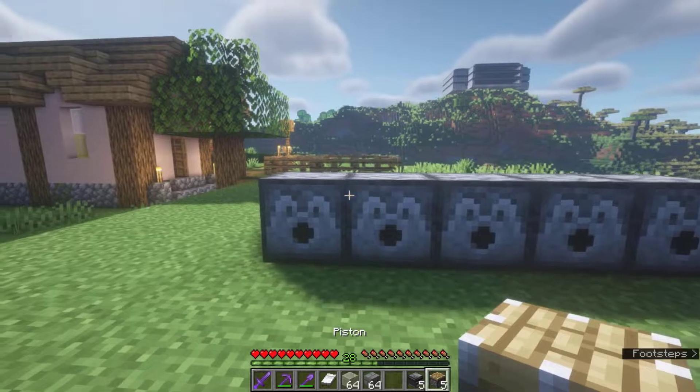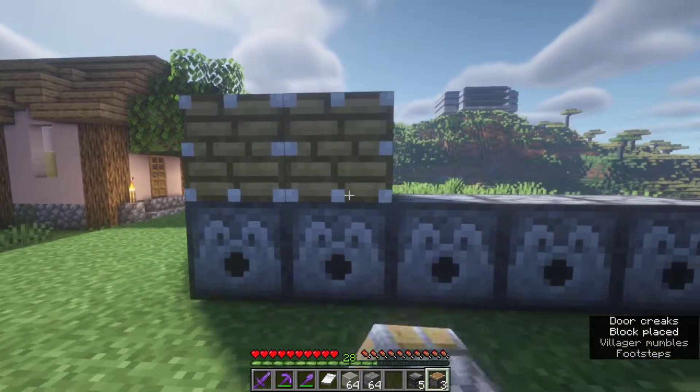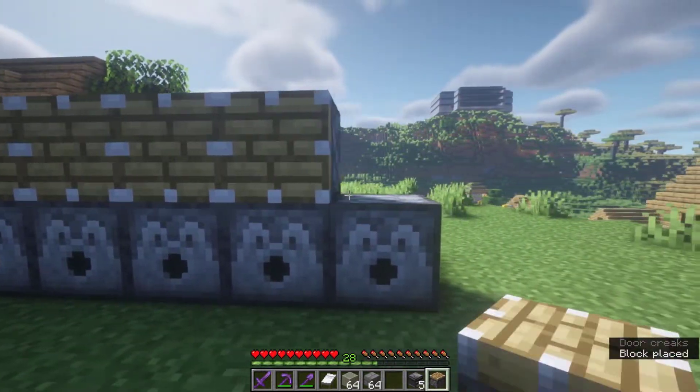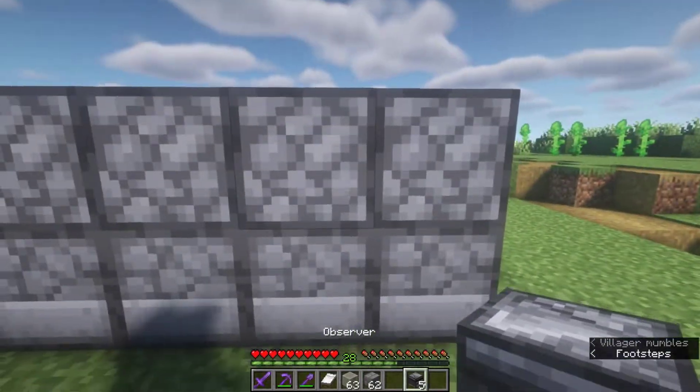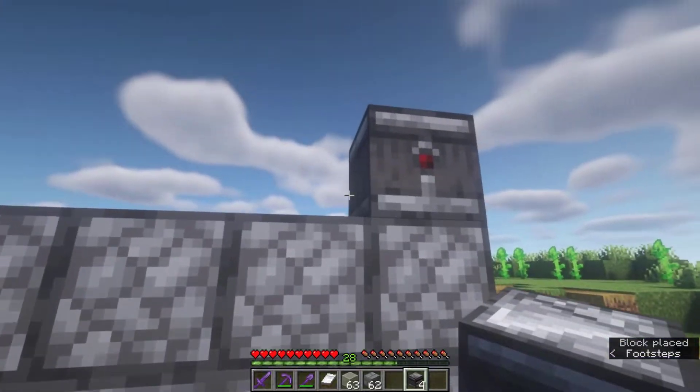After that you want to place a regular piston on top of each dispenser facing the same direction. Then place an observer on top of each piston and the eye must be facing backward like this.